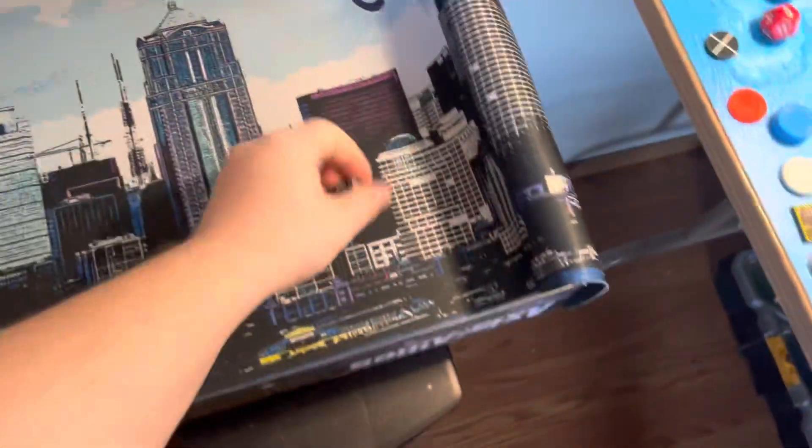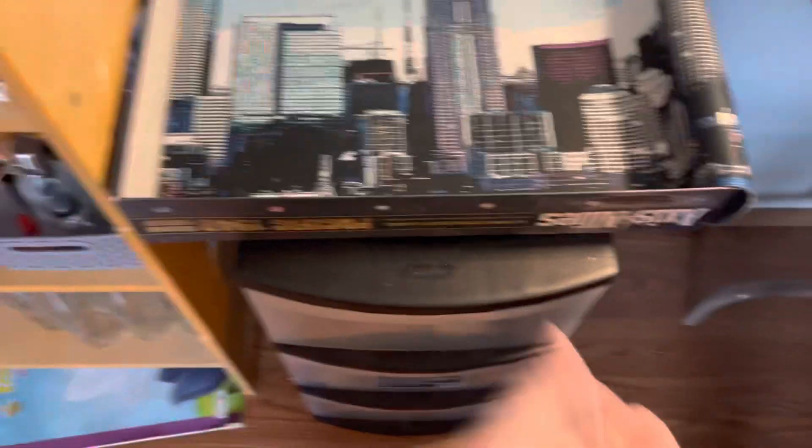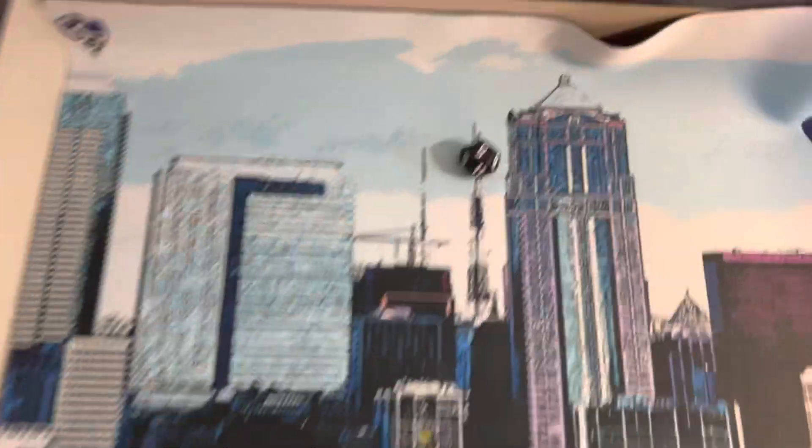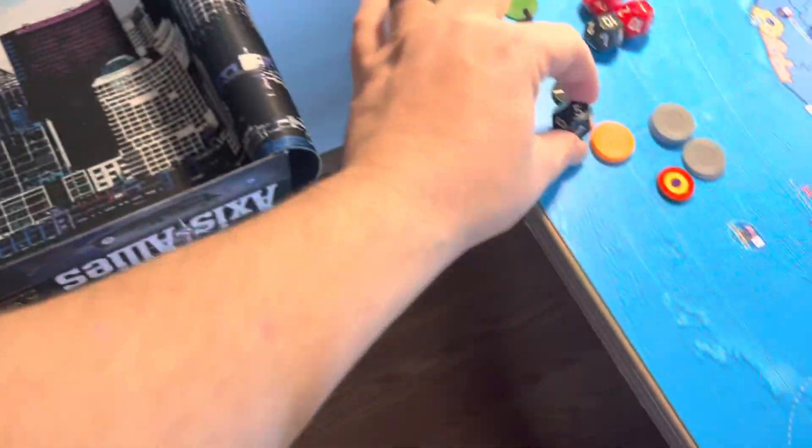Japan has two tech rolls — let's see if they can go three for three. Next tech roll will be four: Amphibious Doctrine. Rolled a five — fail on Amphibious Doctrine. We'll get a plus one next turn.